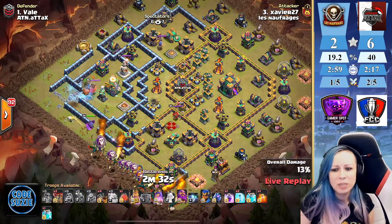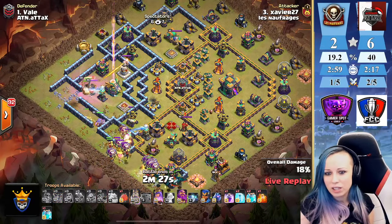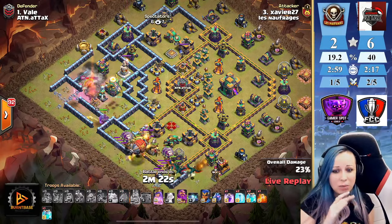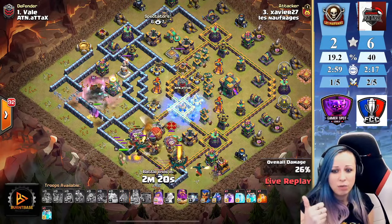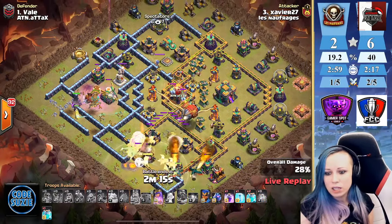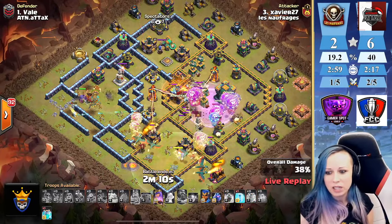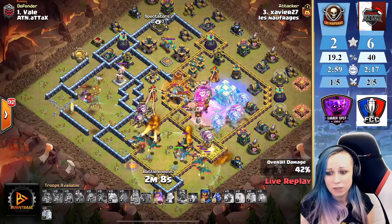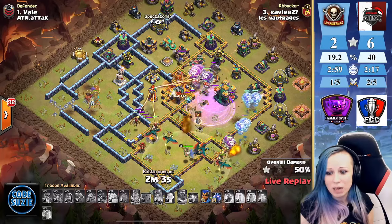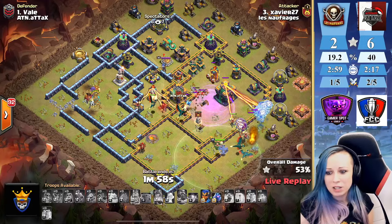King versus king — there is the king ability. Hope he's gonna be able to grab the eagle. Making sure he's hitting the giant bomb — we have some teslas all ripped by the king going for the eagle. His dragons are pushing from the bottom side. There is the clone spell — the blimp didn't make it to town hall. We are freezing the town hall but the town hall isn't activated yet, so everything going around it — that's a problem.